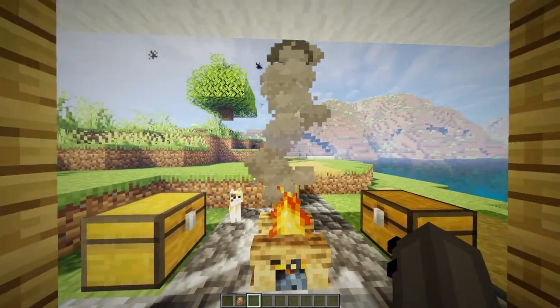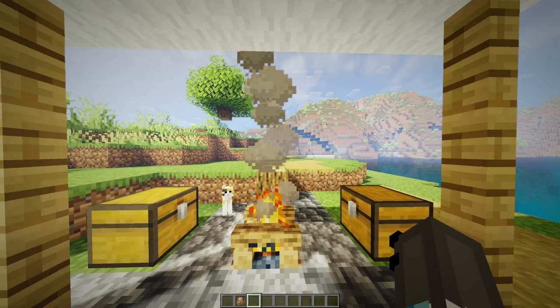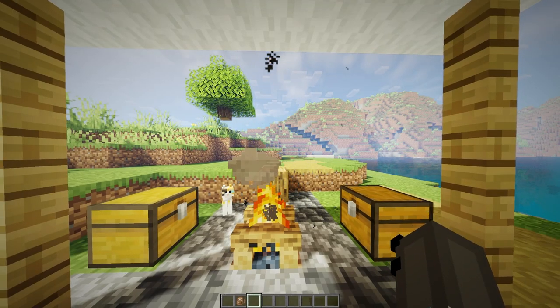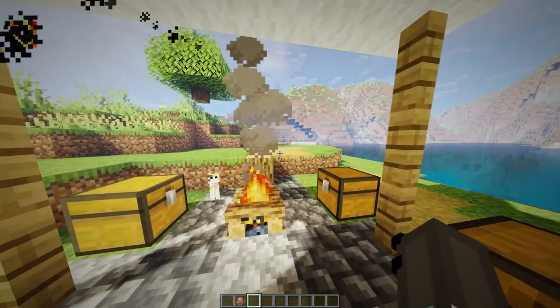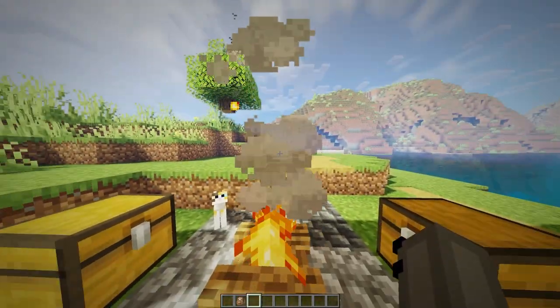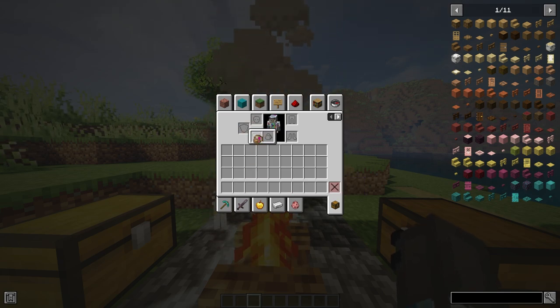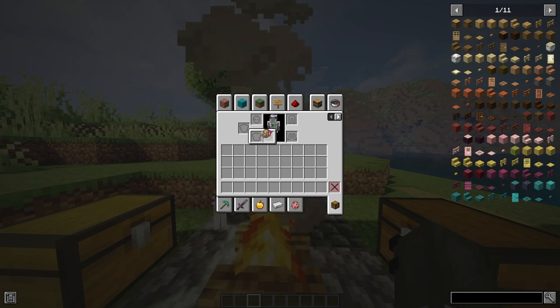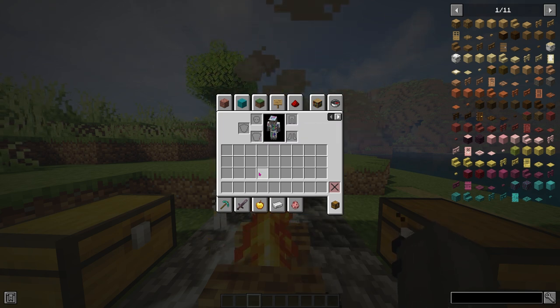Let's go ahead and equip this. You can run this mod with Trinkets, which is another mod, and also with Configured — basically a configuration mod which allows you to open up the config menu. In vanilla Minecraft, you just right-click the backpack while it's in your hand and it will go on your back. But if you have the Trinkets mod, you can slap it on to your extra slot on your chestplate.